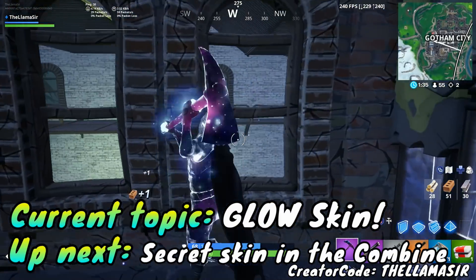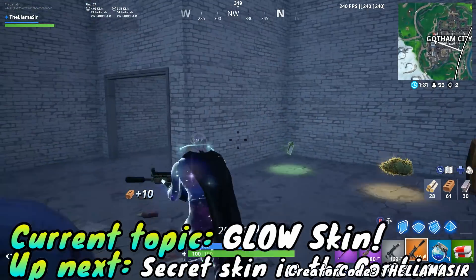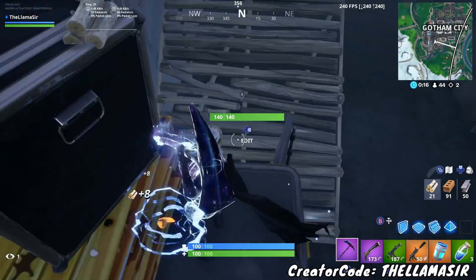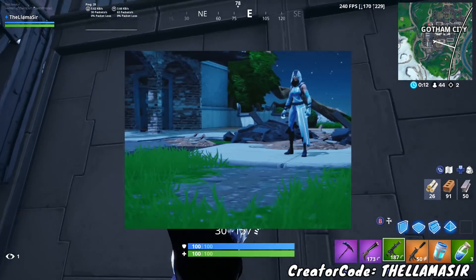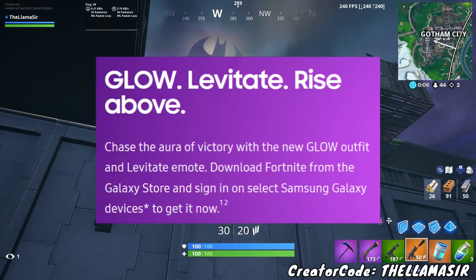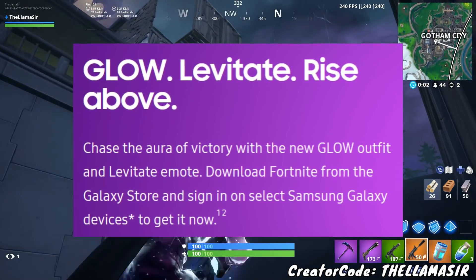Got more update changes coming up later in the video, but let's go over how to get the glow skin for free. That is right, guys — a lot of you will be able to get this. The glow skin is this skin right here; it's a very interesting skin for sure, and it also comes with the levitate emote as well. If you go on the Samsung site, it says: chase the aura of victory with the new glow outfit and levitate emote.